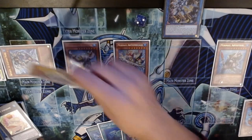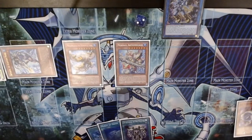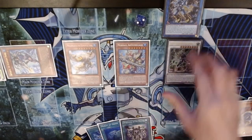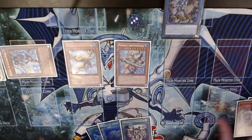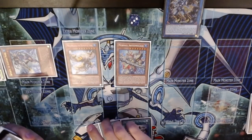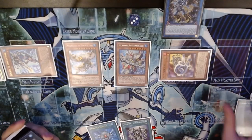We're going to go into Jet Synchron and Teus for level eight and summon Psy Frame Lord Omega — I finally have this card after proxying it forever. I'm going to use the effect, banish it, and grab a card from their hand for a little bit. Then I'm going to use Jet Synchron's effect and discard the Moulin Glacier — I really wanted to Monster Reborn but whatever.